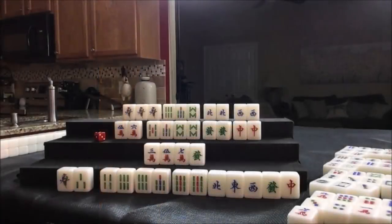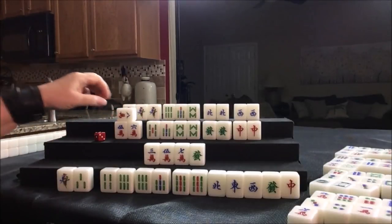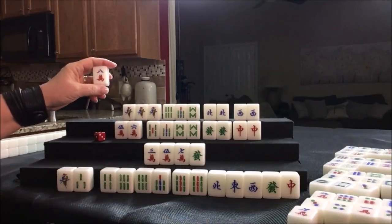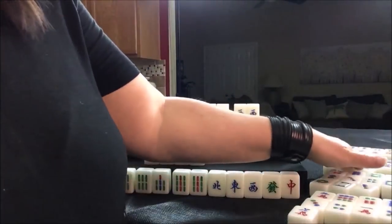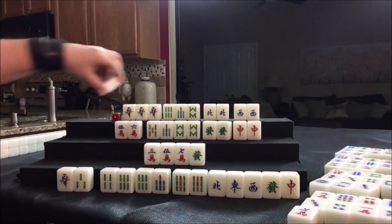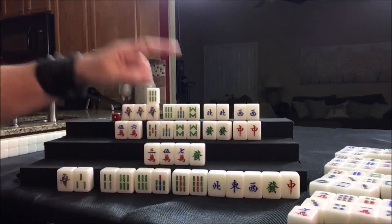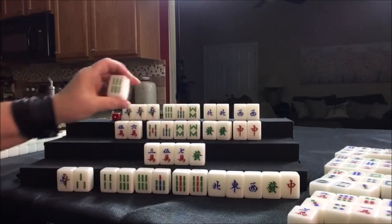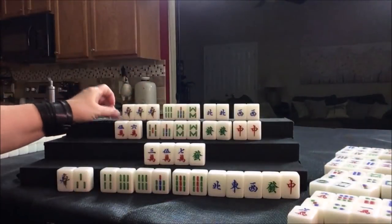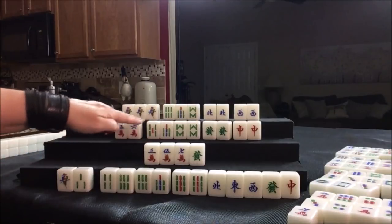Drawing for west — eight crack! We need a seven crack! How many seven cracks are out? Two — one in a chow, one in a discard. So it's not over for them yet. Let's draw. Six bam — we have a chow out, we need that north. How many six bams are out? Because this player needs a six bam. Just one — so that is still viable.